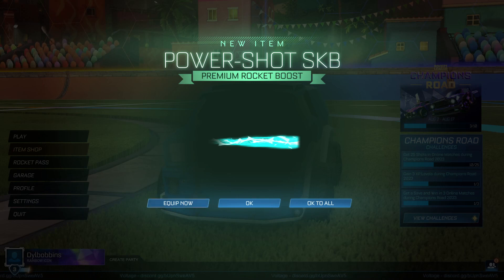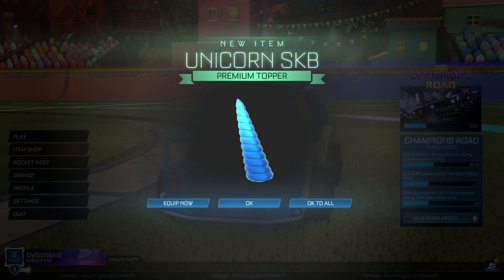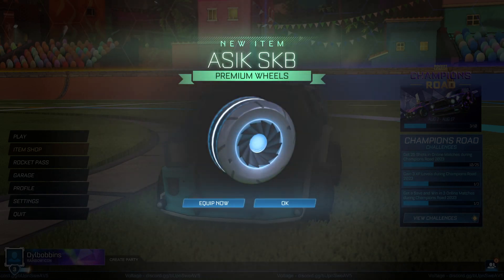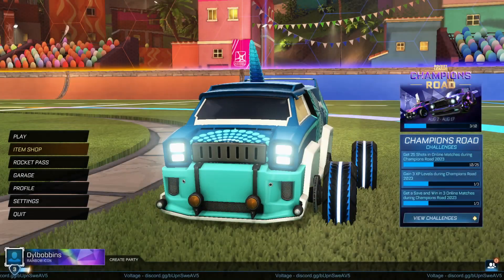First we have the Power Shot Sky Blue boost, which could look pretty cool. Then we have the Unicorn topper, an absolute classic in Rocket League, now in sky blue with a bit of a gradient. Then there's the Merc Narwhal sky blue topper to go with that unicorn horn, and finally the Asic sky blue wheels — which is a bit of a weird choice since Asic wheels are already blue anyway.